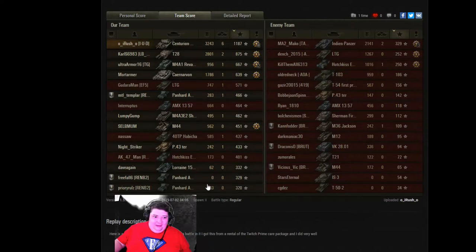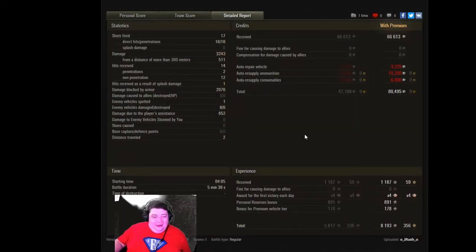Apparently the toys did next to nothing — which is maybe because they're toys. They could also supply damage but somehow they're on the bottom of the list. They did manage to survive though, so maybe that's all they did. 2070 damage blocked by armor as he got shot 14 times, mostly in the face, for very little actual damage to him. Made a nice profit one way or the other — well played.